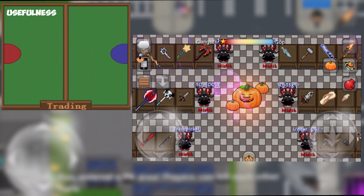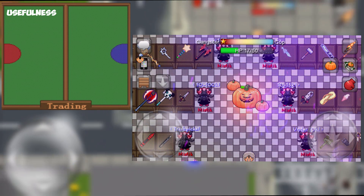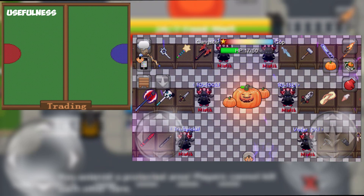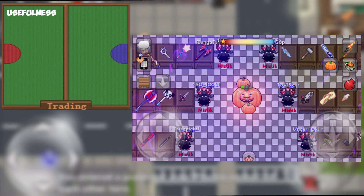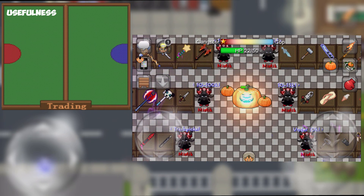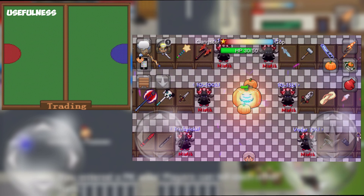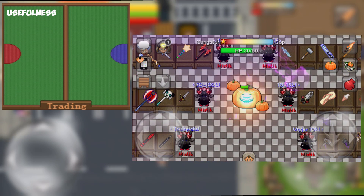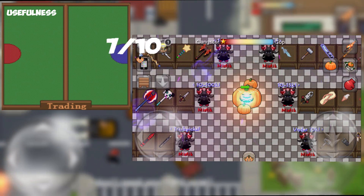However, Golem Ring does not stop there. It also includes a special ability, which not surprisingly with the way weapons have been lately, is a heal. Now obviously, because this item is from an event, it is only going to be a one heal per tech ability, however it is nice to have that extra feature on the item. Overall, Golem Ring is a pretty decent item to have in your inventory, both for looks and the ability to deal damage and heal. With all of this taken into account, I give the Pumpkin Golem Ring a 7 out of 10 in usefulness.